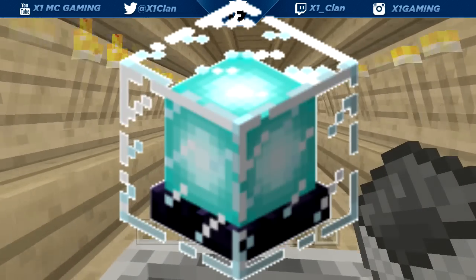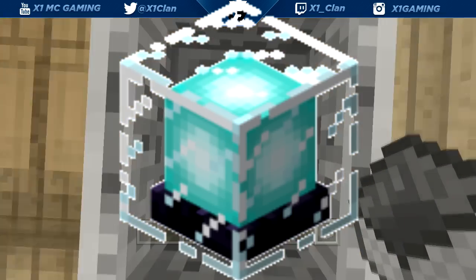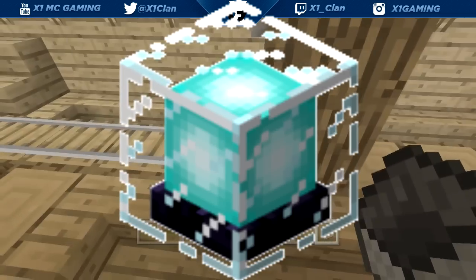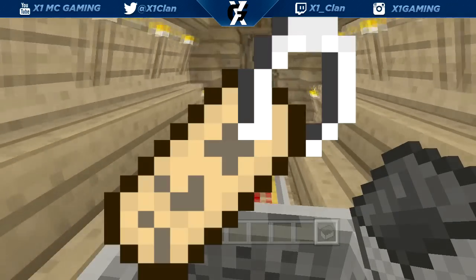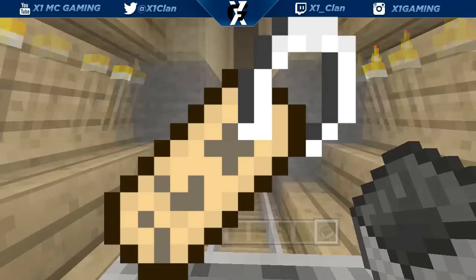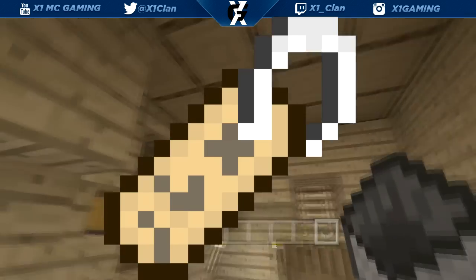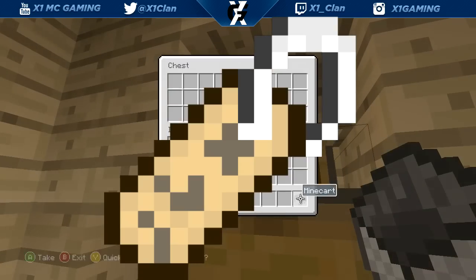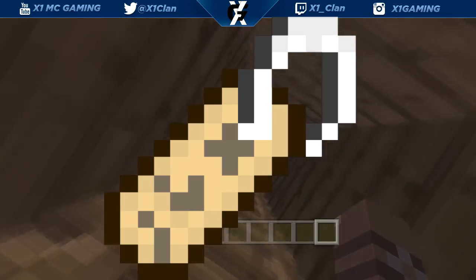Next we're getting beacons. Beacons are really hard to explain so I'm not going to go into too much detail, but we're gonna get beacons and that's pretty cool. Next thing we're gonna get is name tags. Name tags are really useful because you can put them on your dog — instead of changing the collar color to remember them, you can actually name them, which is something I always wanted since I always get confused which dog is which.